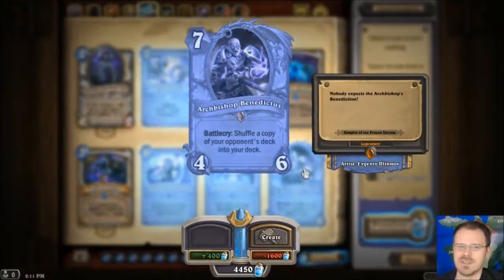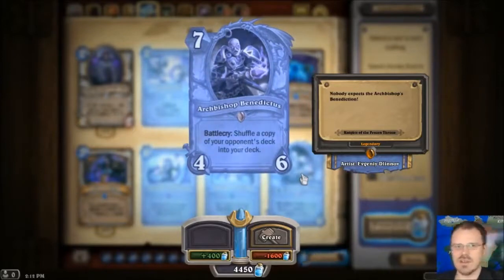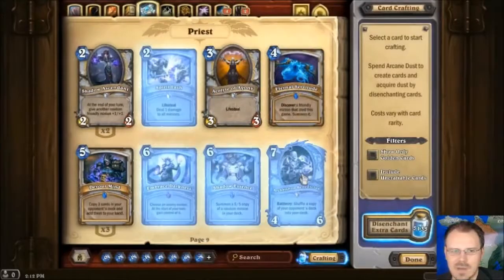Archbishop Benedictus, the Priest Legendary — it's a 4-6 for 7. His Battlecry just takes a copy of your opponent's deck. Whatever is left in your opponent's deck, take a copy of all of those cards and shuffle them into your deck. What? Like, kudos to you if your plan was to win through deck death and just outlive your opponent — this will give you more cards. This is probably going to be a fun one to use in some of the solo adventures. But really, what the hell? That is not what I want from my legendaries.